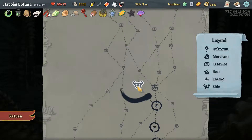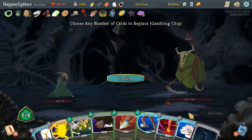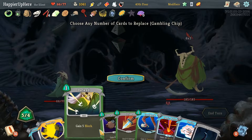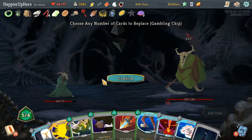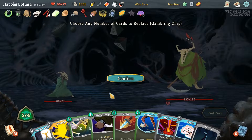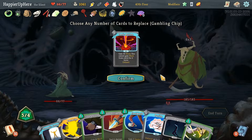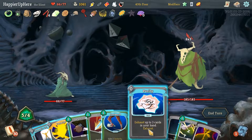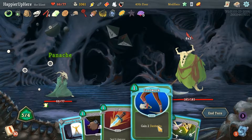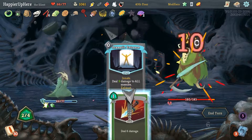First elite this far — Nemesis, who attacks on our opening turn. I'll keep the Regret to get rid of it with Purity. Can we defend? That's 11 plus 4 — 15. Then we can play three attacks for 19, so we're defended if we keep these. Let's get rid of Panic Button. Panache first — Footwork, Cloak and Dagger, Defend, then Shiv, Dramatic Entrance, and Strike.